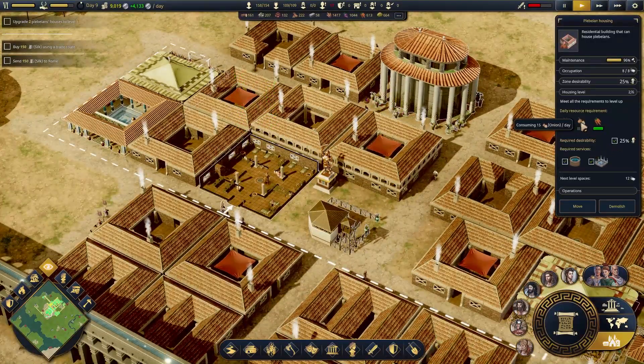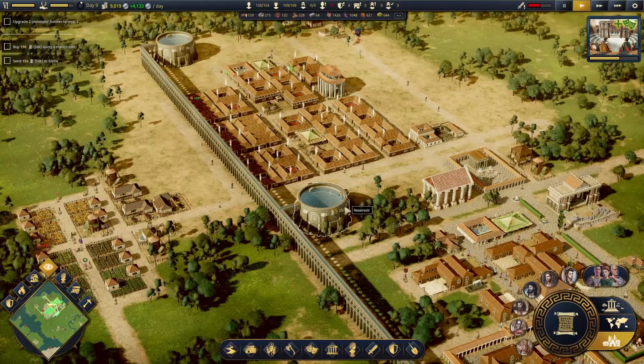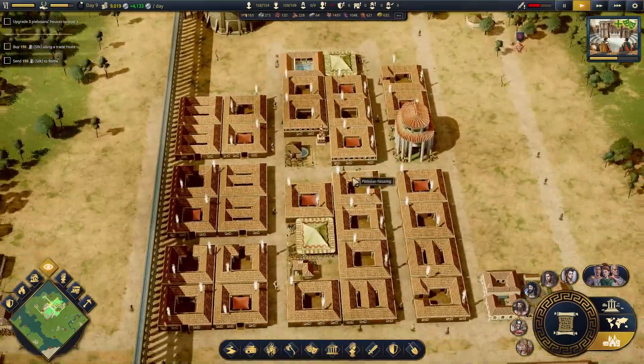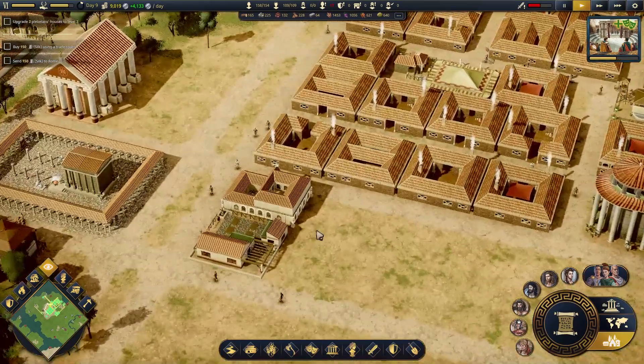In order to do that, we just need to give them some onions. I believe it'll be easy enough to set up some onion manufacturing. And then continue to upgrade all of these so that this little block of houses we've already built can actually do the work of housing more plebeians to help build our military infrastructure, which I think we should put right here.